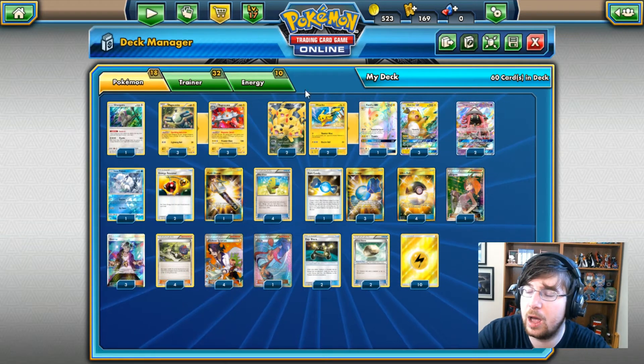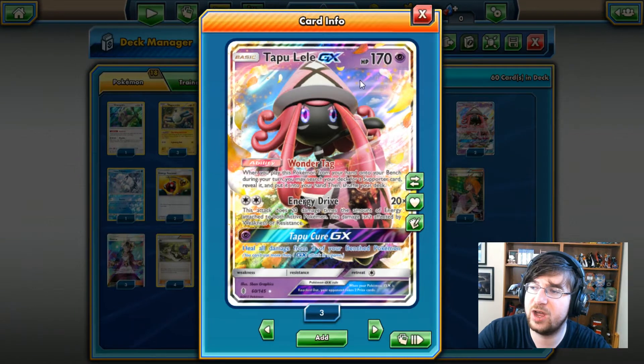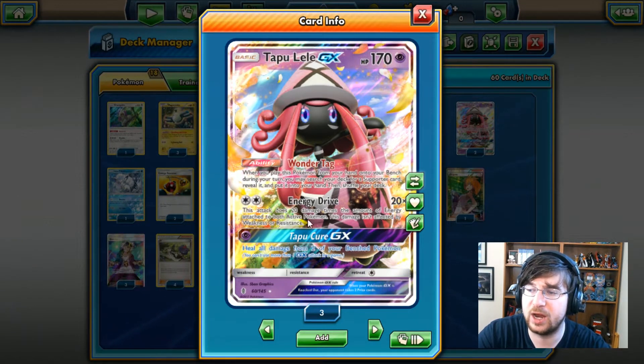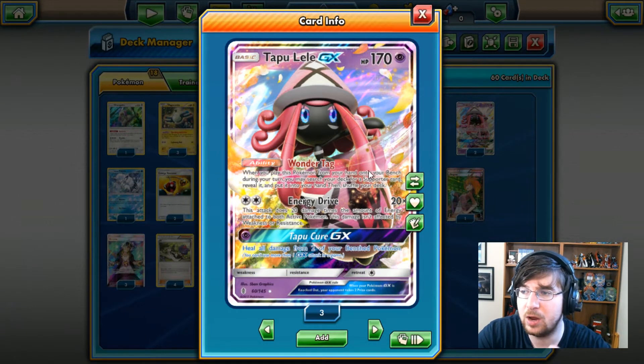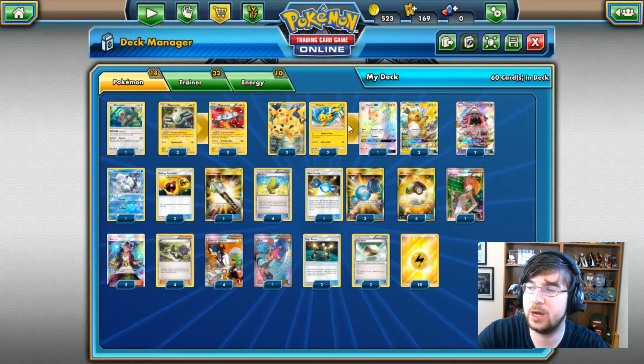Lots of combos in this. Lastly, we are using the Tapu Lele GX, 170 HP, with Wonder Tag and Energy Drive. Very standard — we'll see this in every single deck until it rotates out.